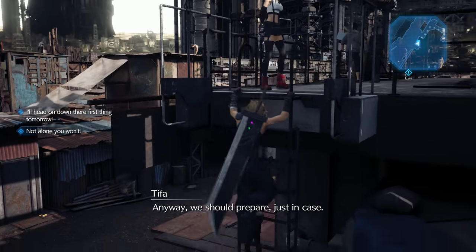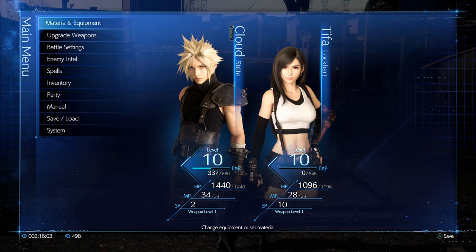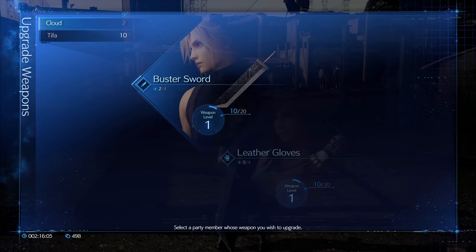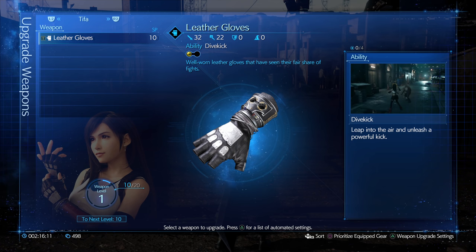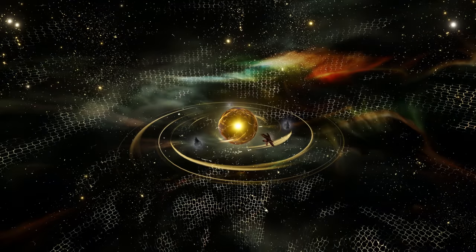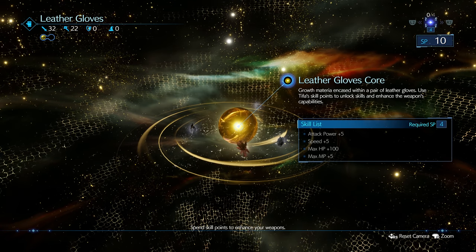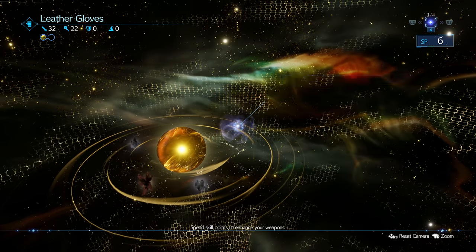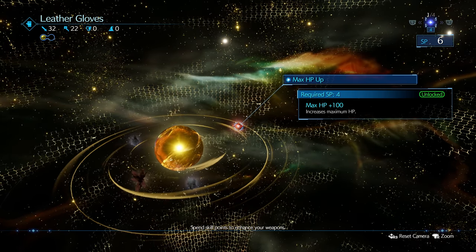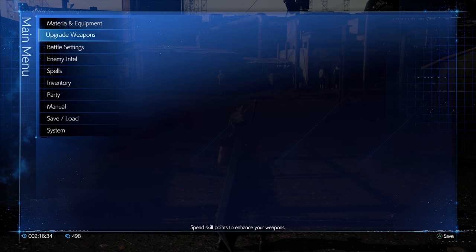Okay, we should prepare just in case. Let's check to see — yeah, she's level 10, so we have SP for her. The question is do we wait to see how she plays out in battle, or do we just throw things in here? We can do attack power, speed, max HP, or max MP. I'll take the HP — that's a really safe grab — but let's hold off and see how she plays out and what her skills are like, and go from there.